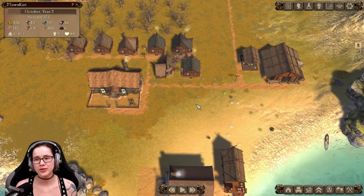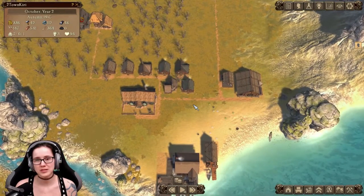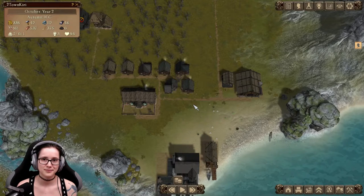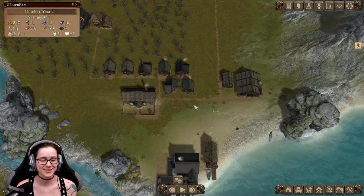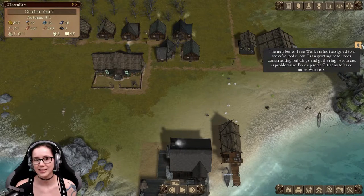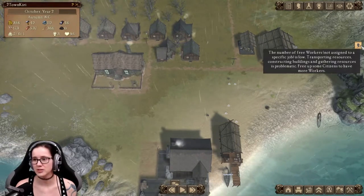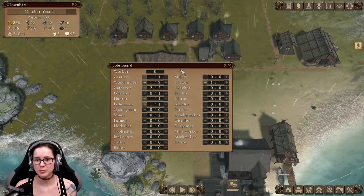This is more focused on production chains — more like Settlers, a bit more Anno actually, but it's more survival than Anno. You can die, and really quickly. They have houses and happiness is 95 out of 100, so there's not much I can do except just wait. I don't want to just play the waiting game.